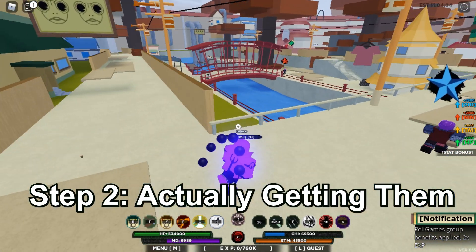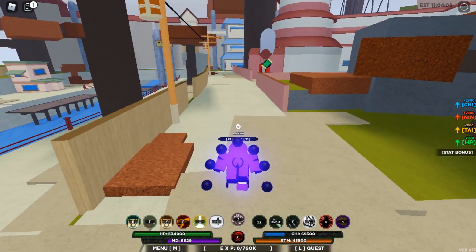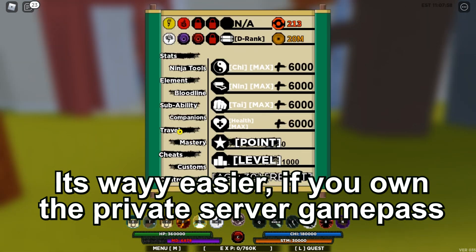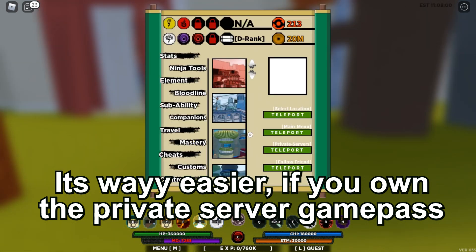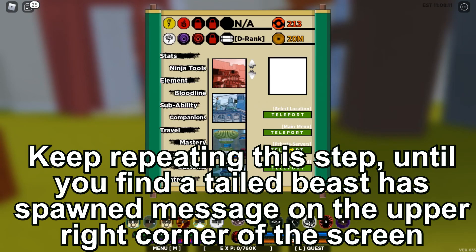After knowing the location and time, it's time to hunt down the tailed beast. This method becomes way easier if you own the private server game pass. You can go to the menu, then the travel menu, select the place where the tailed beast spawns, and click teleport under the private server text. You can keep teleporting by clicking a button until you find the 'tailed beast has spawned' text in the upper right corner of the screen. This is called server hopping.